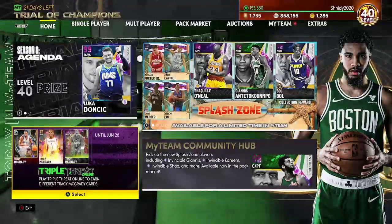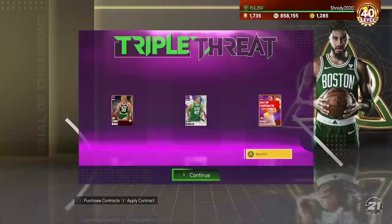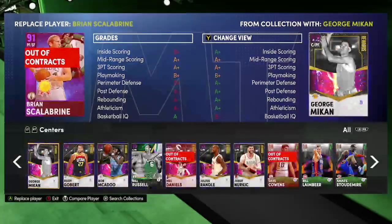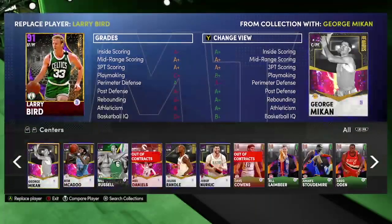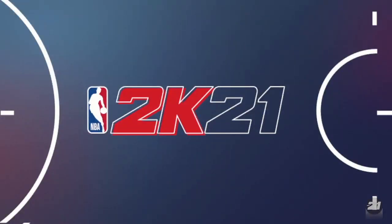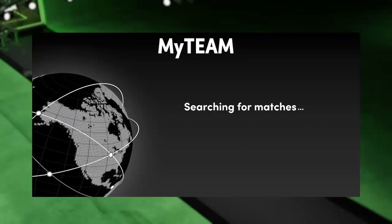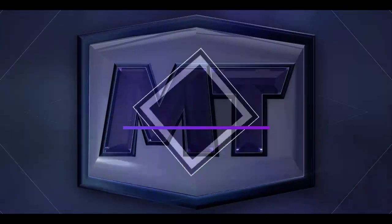Dark Matter Invincible Tracy McGrady is on the Triple Threat Online boards — you already know these streets are going to be sweaty. I also got Dark Matter Rudy Gobert from the vault, so we're gonna use him. If we get Dark Matter Invincible Tracy McGrady and sell him, we're set for the rest of the year — we can get a goat squad.